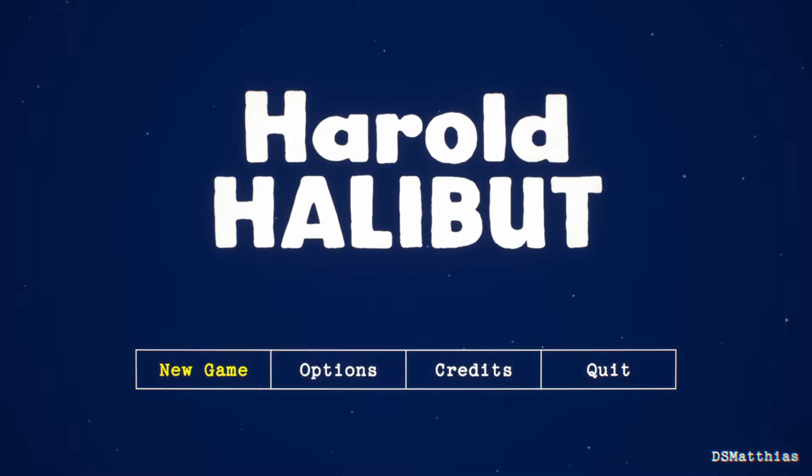Here we go with Harold Halibut. This is a new point and click adventure game. Now I say point and click, but I do believe the control scheme is more like Grim Fandango, where you actually move your character around. The game does recommend the usage of a controller, so that is indeed what I am using. The unique thing about this game is everything in it, from the characters to the environment, was made physically and then scanned into the game. So from what I've seen in the trailers, it has this almost stop-motion animated movie look to it. If you want to check this game out, I'll have a link in the description down below.